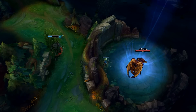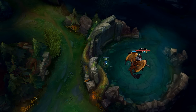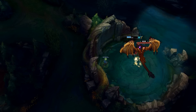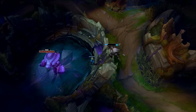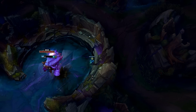For number 2, Rengar mains — did you know that you can actually jump from the bush above Red Buff onto Dragon, Baron, or Rift Herald? Because the jump lasts a couple of seconds after leaving the bush, this lets you walk right up to the wall and if you have vision on your target, you can jump right over it. You can use this for some pretty daring escapes.